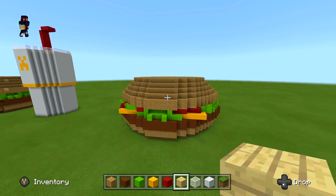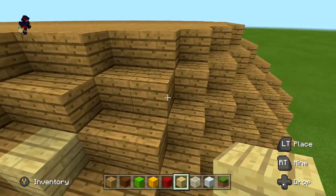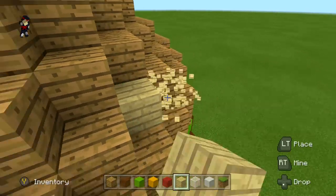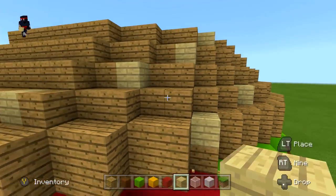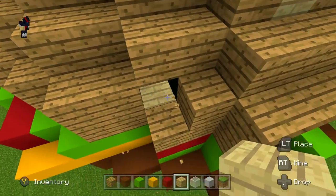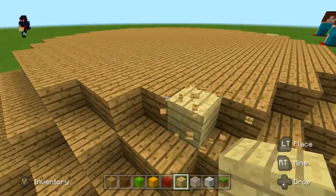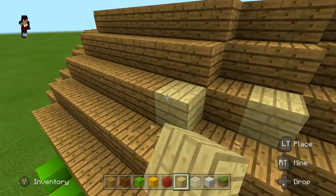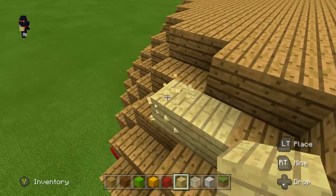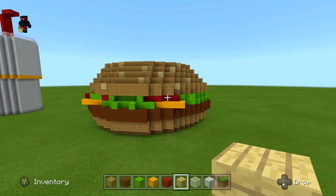Once you've finished the burger, take out your birch wood planks and just start removing random blocks and replacing them with the birch planks. This makes it look like sesame seeds. Again, there's no shape to it — just randomly placing it so your burger looks different from everyone else's who does this video. Your sesame seeds are like your own personal variant. Go ahead and replace random blocks with birch planks.